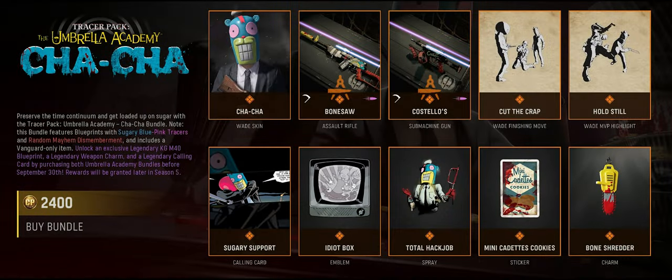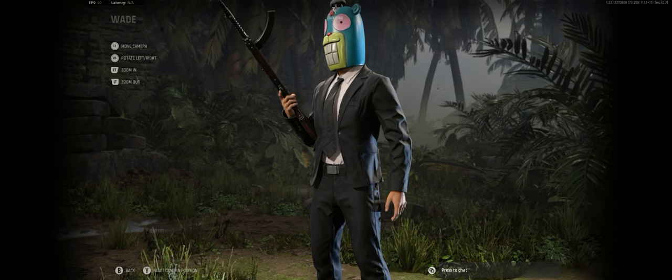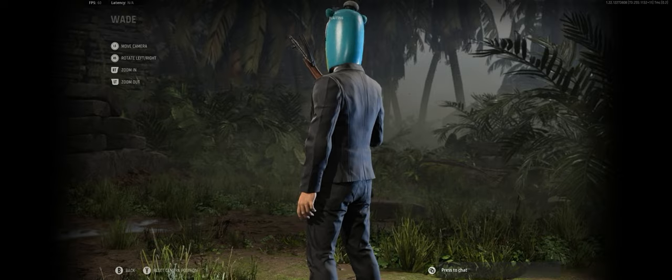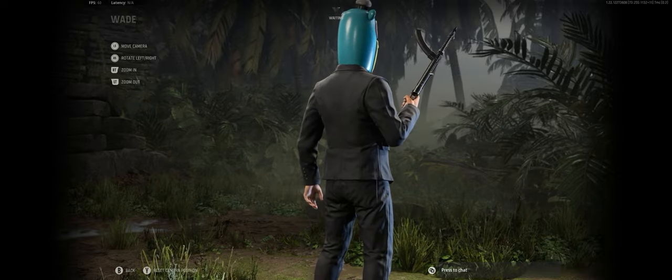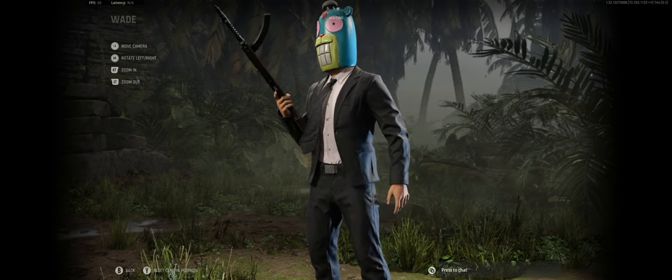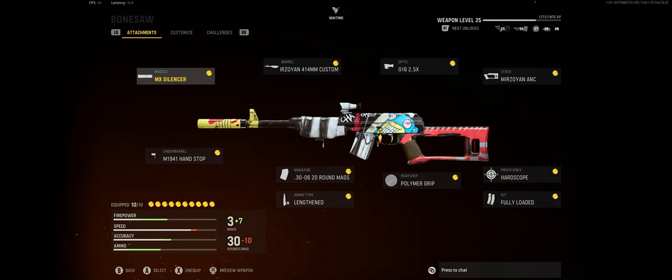Hey everyone, today we have the Tracer Pack Umbrella Academy Cha-Cha Bundle. Starting off we have the Cha-Cha Skinfall Wade, the Bonesaw Assault Rifle, and the Costellos submachine gun.